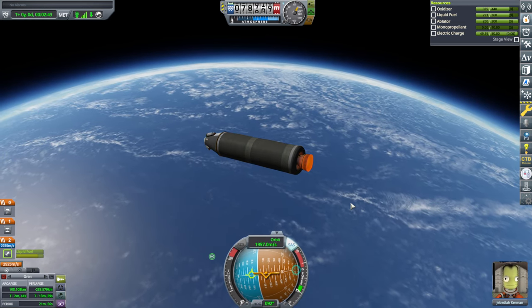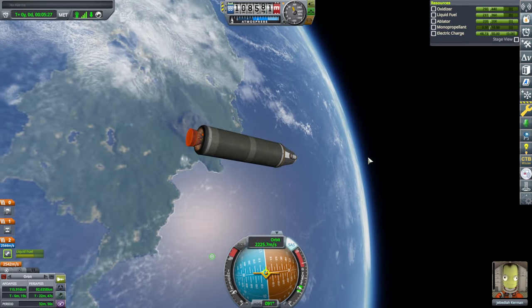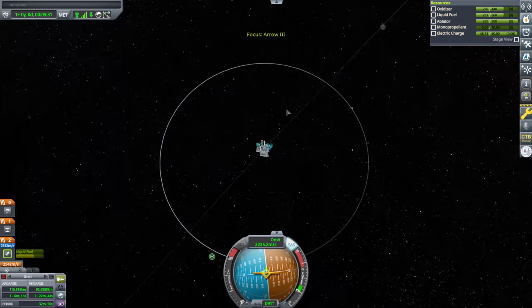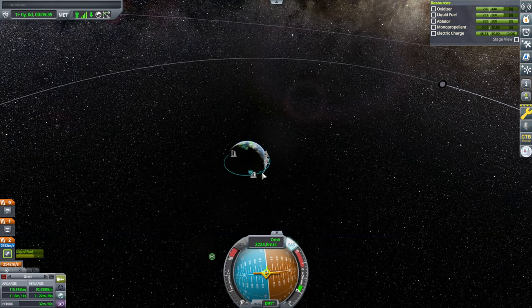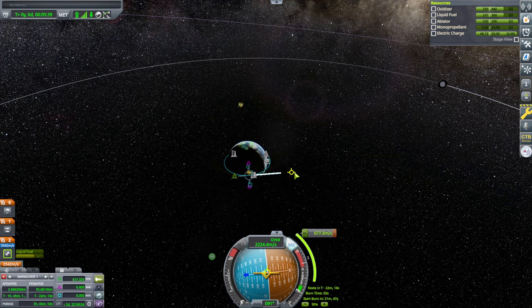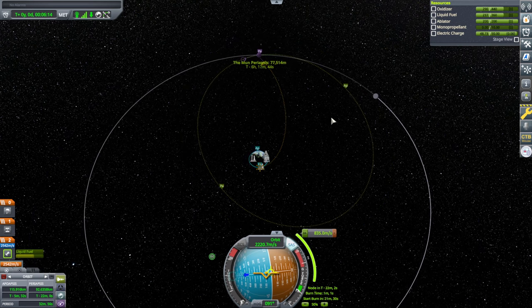That's getting a little bit high, so I'll coast. That's good enough. We'll just plot for the moon — I was about to say wait for it to come up over the horizon, but I can plot, so might as well. We'll go around retrograde and take this particular path.